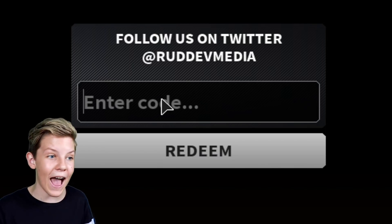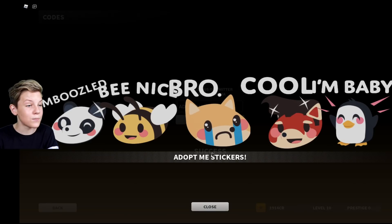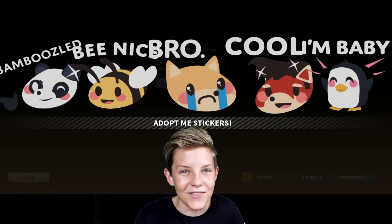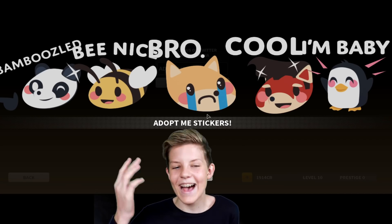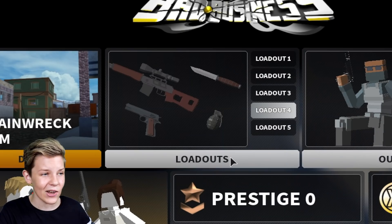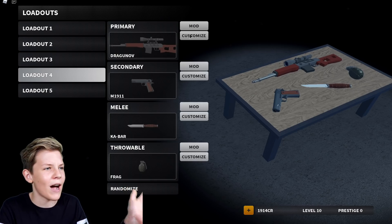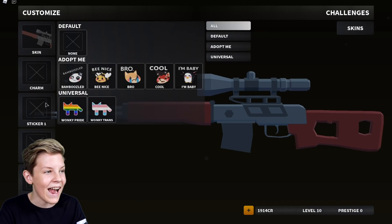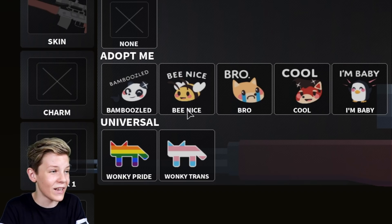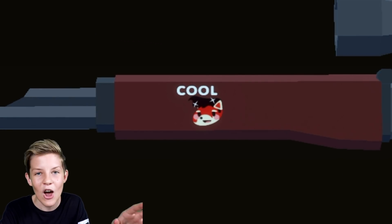This is the Adopt Me code — type in 'Adopt Me' and when you press redeem you get some Adopt Me stickers: Bamboozled, Be Nice, Bro, Cool, and Iron Baby. The Be Nice one is really funny, and the Cool one is like a Red Panda with some nice hair — that looks really funny. To use these stickers, go to Loadouts, click the Loadouts button, then pick whichever weapon you want to customise and press customise. Then click on sticker one and pick whichever sticker you want. You can put an Adopt Me sticker on your weapon!